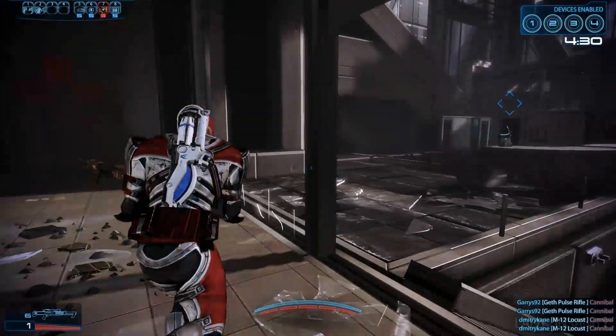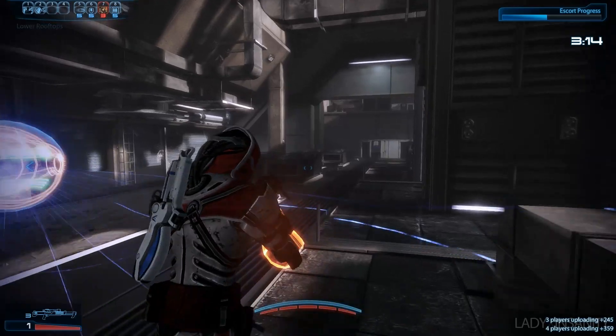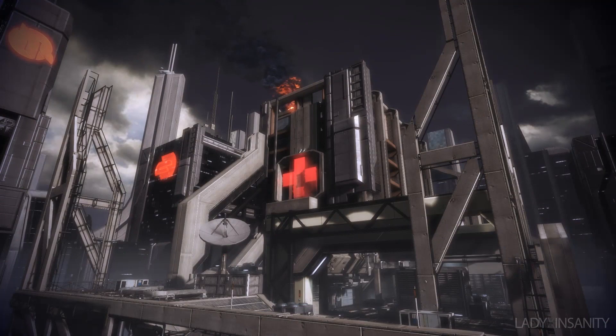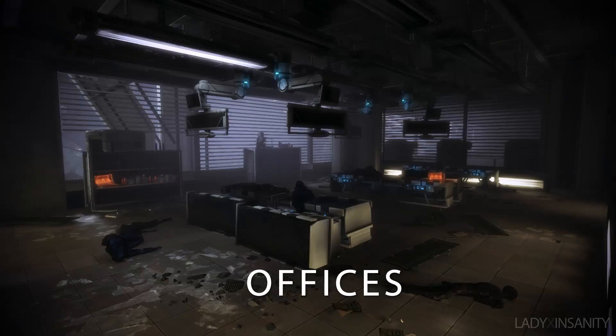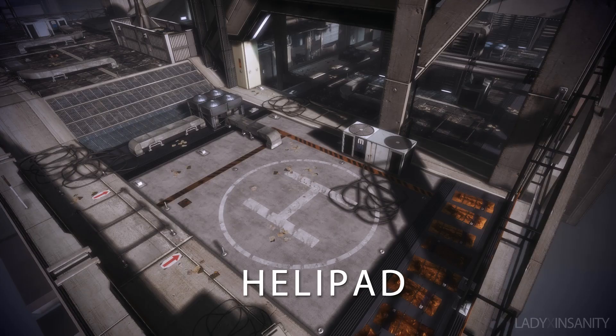Firebase Vancouver is a hospital rooftop which players must constantly migrate in order to keep upper ground and upper hand over the enemy. Moving clockwise, the base is separated into key sections: the office, the vents, the helipad, and the rooftops.